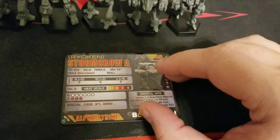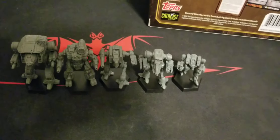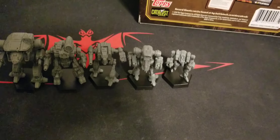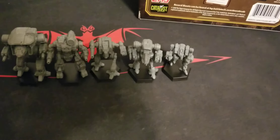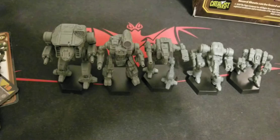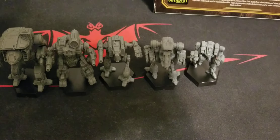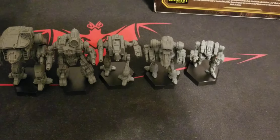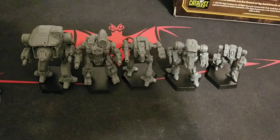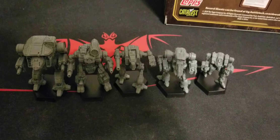So that's what you get in the box: five double-sided cards for commanders and five double-sided Alpha Strike cards as well, plus five mechs. Really neat detail here — everything plastic, everything already assembled, maybe just a little bit of cleanup for any mold lines, but overall they look pretty crisp and clean. Great stuff from Catalyst — nice and easy to jump in and expand a force.